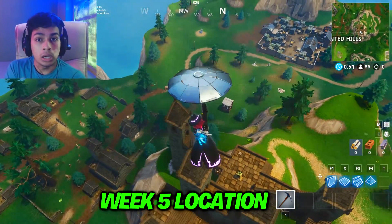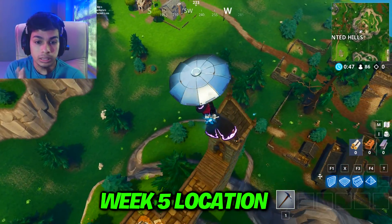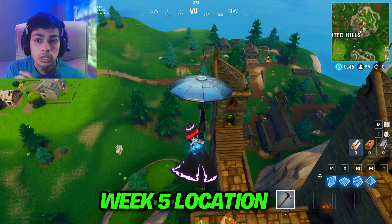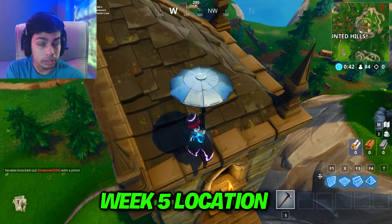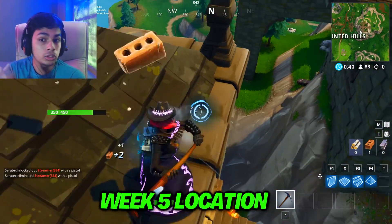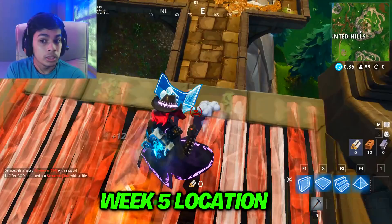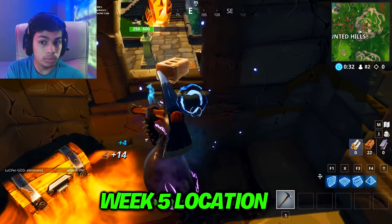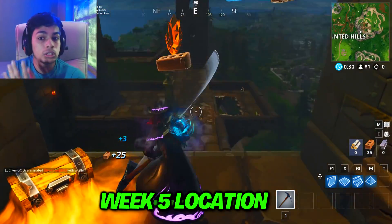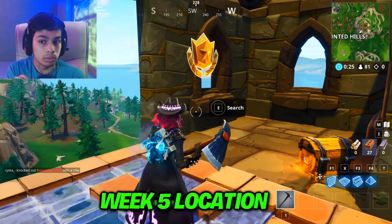This is for week five. After you're done completing all the week five challenges, you need to come to the haunted castle which is near Haunted Hills. I'll show you guys on the map where this place is exactly located. Once you reach the last tower towards Haunted Hills, you need to break the chimney — the battle star is visible but not accessible. Break the roof, then break the wall which is visible from that point, then go over there and collect the battle star.